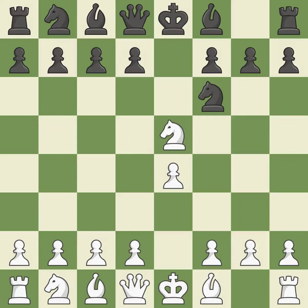Nxe5 places the knight in the center, where it has influence over many crucial squares, and takes the undefended e5 pawn. It is ideal. d6 attacks the knight on e5 and allows the light-squared bishop to develop. It is best. Nf3 returns the attacked knight back to the f3 square, where it supports the d4 square and fights for the e5 square.